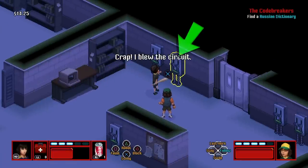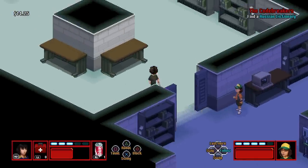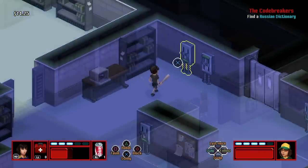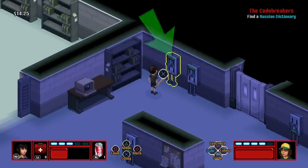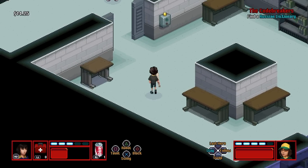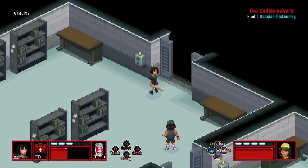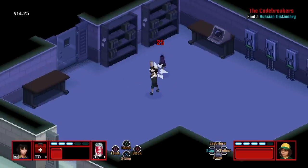In the main room, come to this breaker and turn it on just like we did before. Come into this room, hit this green button, and it's gonna open the door. Then come back to the main room, hit the next breaker, go back through, hit the green button again, and now you're into room number two.